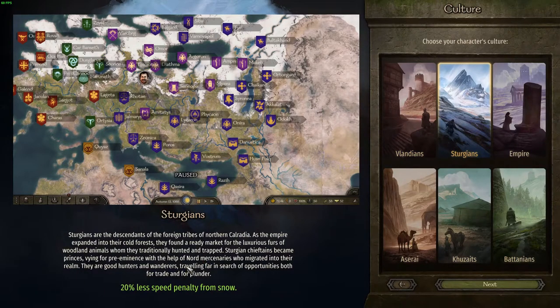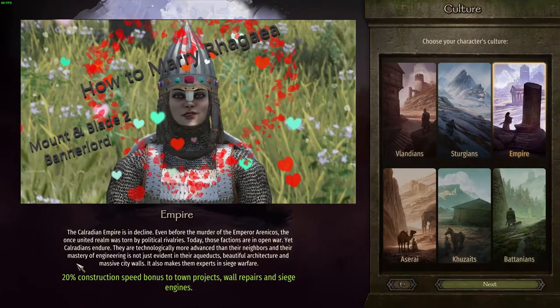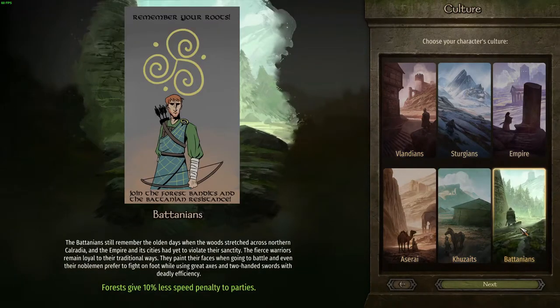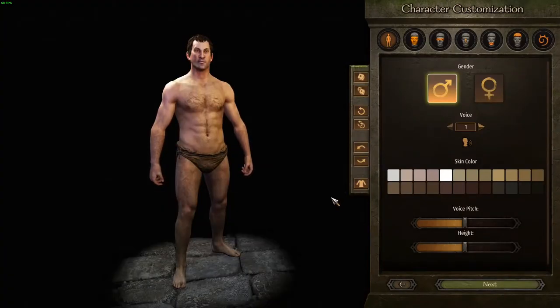This is just preference — I wouldn't choose Sturgia culture, because that bonus is very specific; it only applies when it's snowing in winter. I wouldn't pick Empire either, because that bonus is very specifically geared towards sieging and towns. Caravans being 30% cheaper to build is good if you're into trading, but I suggest Vlandians or Kuzates. For this video, I'm going to choose Vlandians, because they're good for new players.